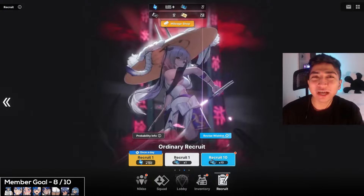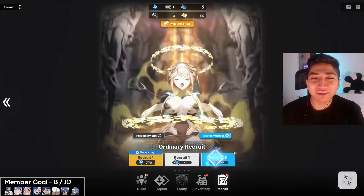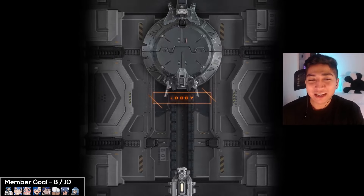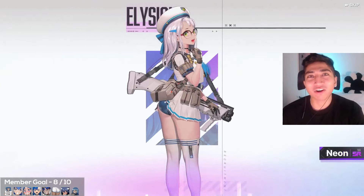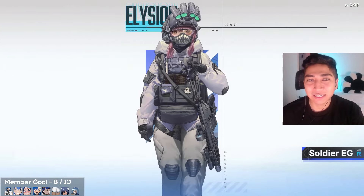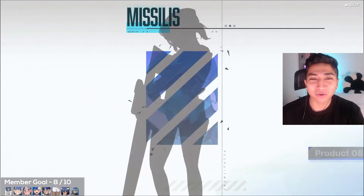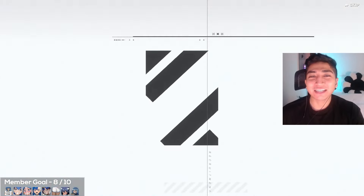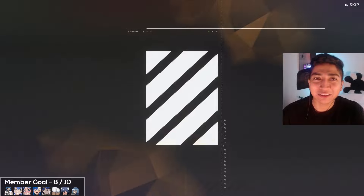Before we end the video, we do have 27 recruitment vouchers, so we'll be able to do two multis on the ordinary recruitment. Hopefully we manage to get lucky and pull an SSR out of these two multis, as I do have some Nikkeis I'm still missing. We do have one SSR in this first multi — already a win. Ideally I'd love to pick up more Tia copies, Naga, Blanc, or Noir, or a dupe for a three-star uncap.